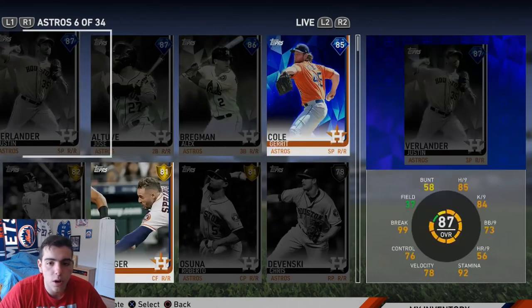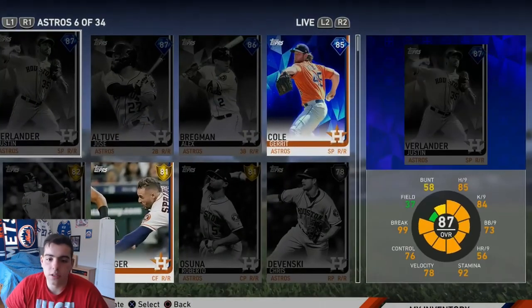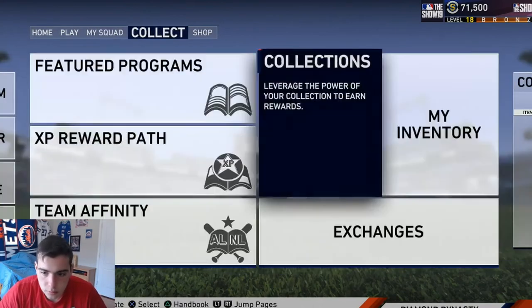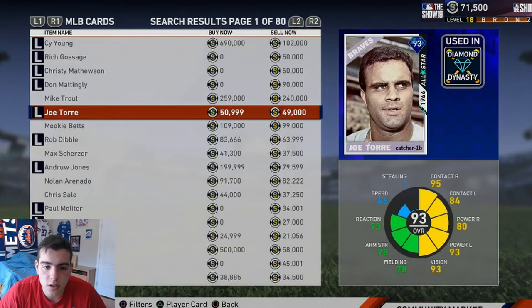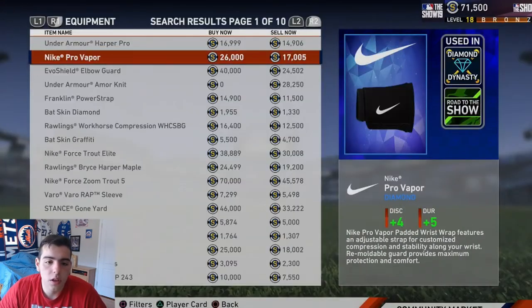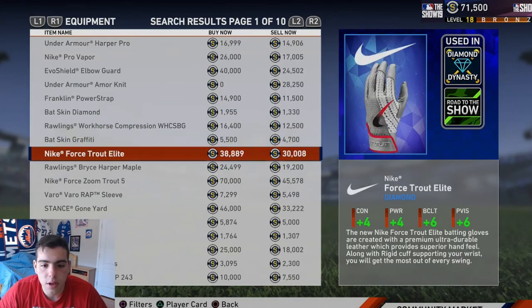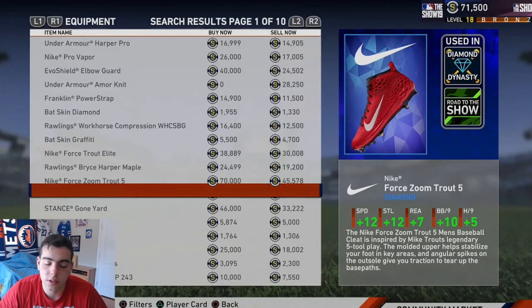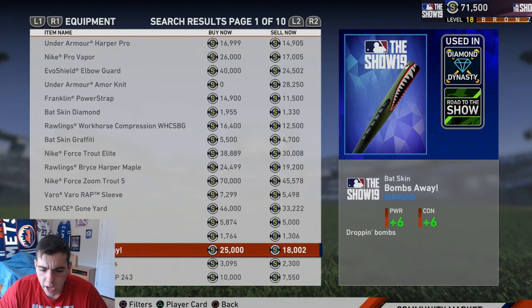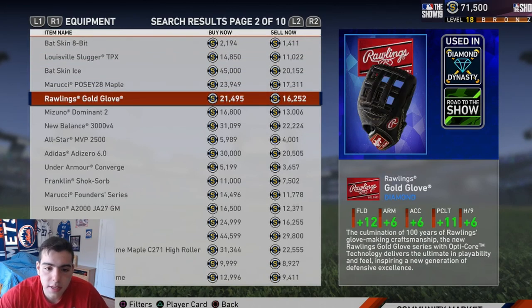How to make mad stubs early on: you want to sit in the auction house all day and just scan for the sell now deals. Go to equipment - look at this 24K item, the price difference is there. It's kind of risky but it's worth it, I've done it many times. These cleats at 70K - probably not worth it. But this bat at 25K, you could make a quick 5K right there. Keep searching - this glove has a 5K difference, you could make a quick 3K.